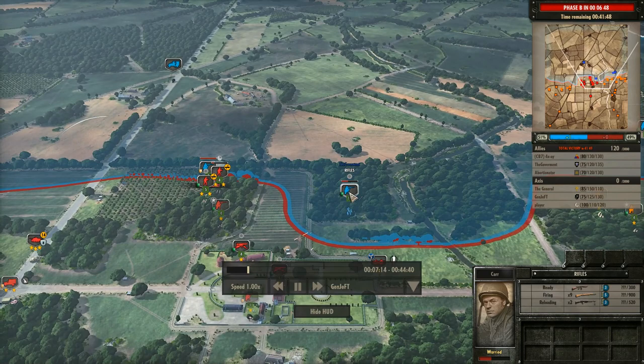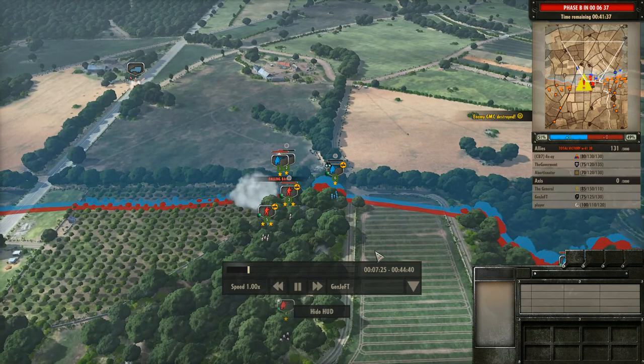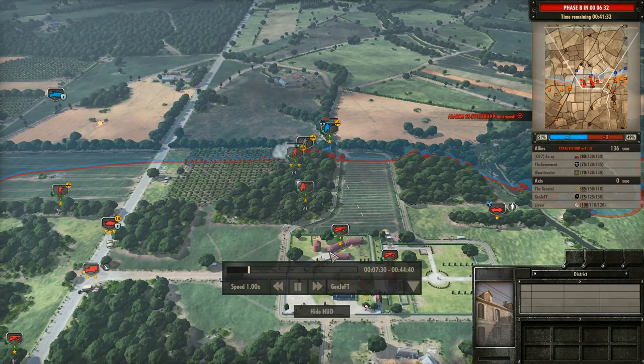This guy exposes himself to my machine guns I've put in the farmhouse. Charge those guys down — charge down the armored leader. I've got these guys coming to charge that down. They do manage to get that one guy, but oh well. Forces them all back.